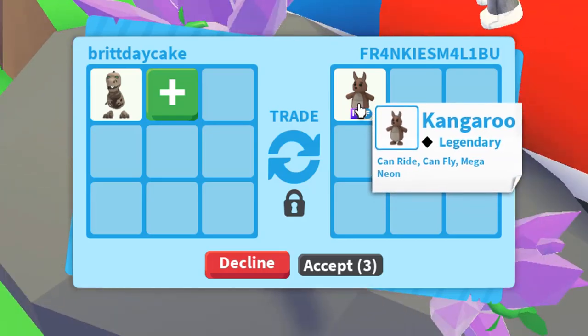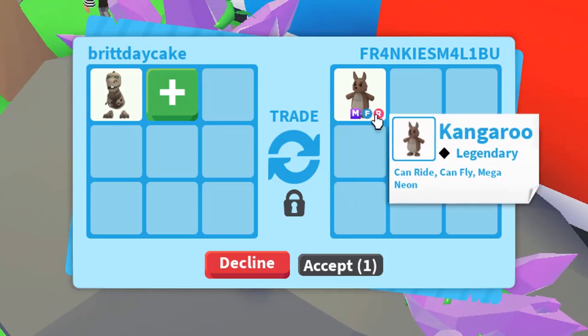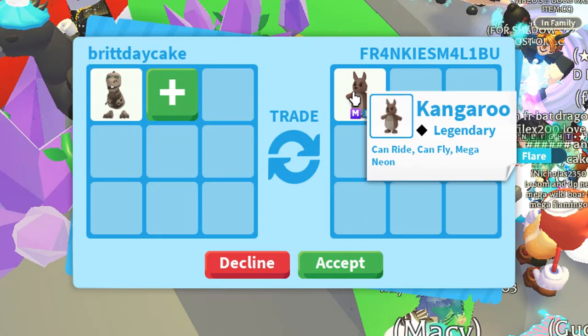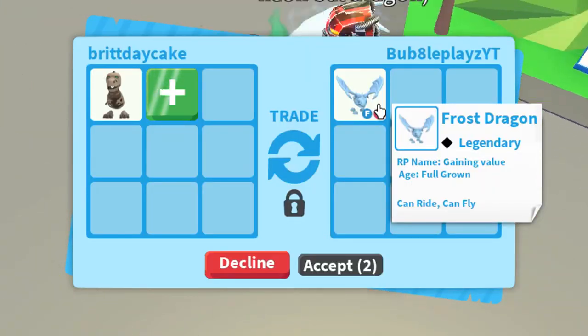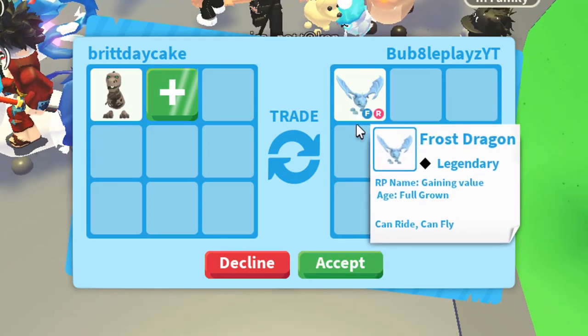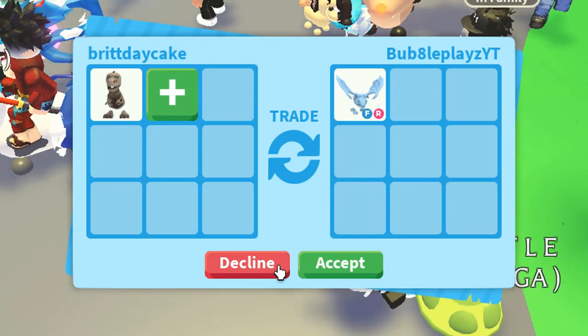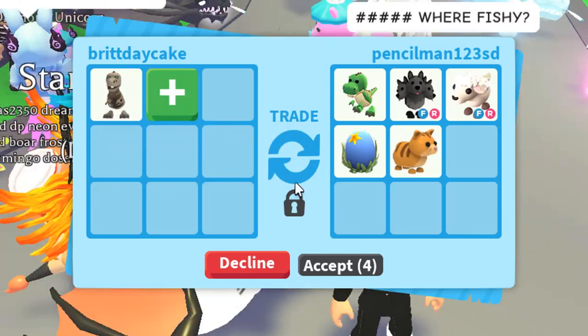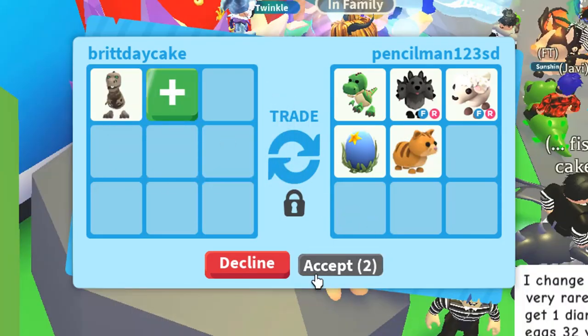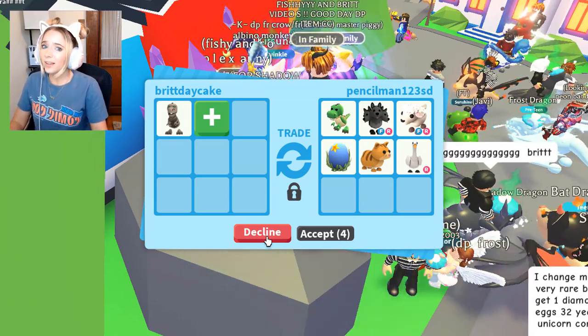Everybody's trading me these crazy mega pets. As much as I would love a mega kangaroo, that is not an offer for the skelly rex. This person put their frost dragon — more people wanting me to offer for their stuff, but I'm just trying to trade the skelly rex. I really did want to trade this skelly rex, but we're not getting the best offers for it, so I think I'm just gonna move on to the next Halloween pet.